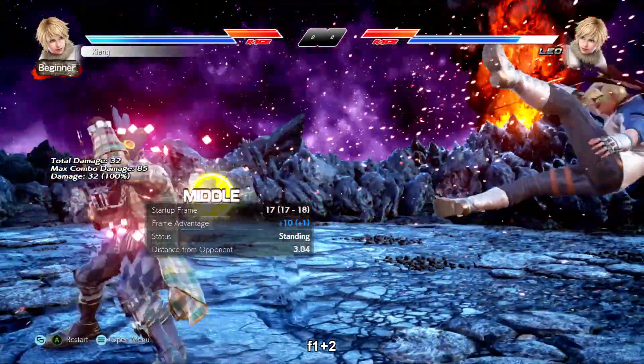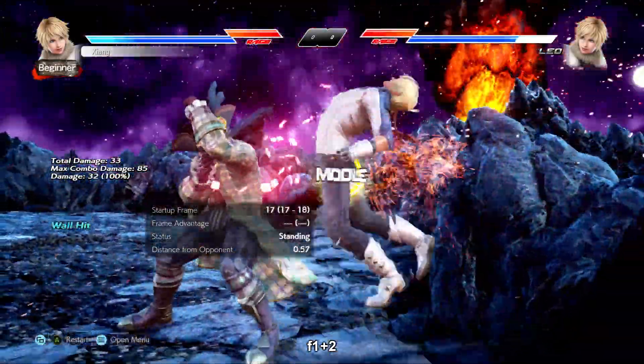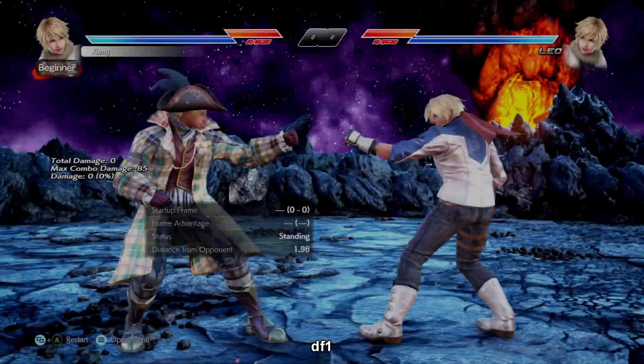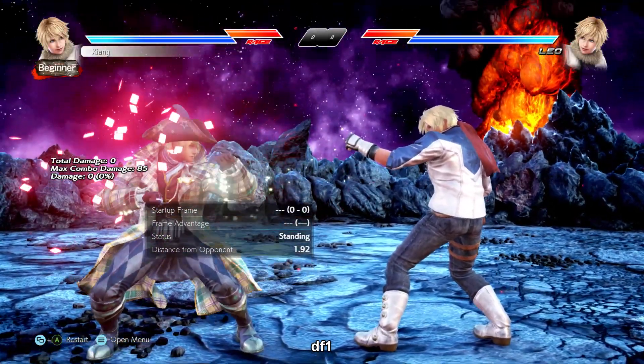4-1+2 is an i17 mid wall bouncer. Negative 14 on block so it is risky, but it has really good range for its speed and it does a ton of damage. 4-1 is an i13 mid poke, negative 1 on block, plus 7 on hit. Down forward 1-2 is a slightly delayable knockdown extension for more cover.